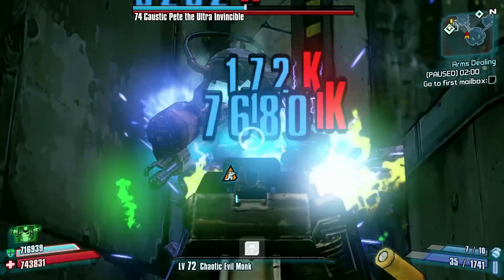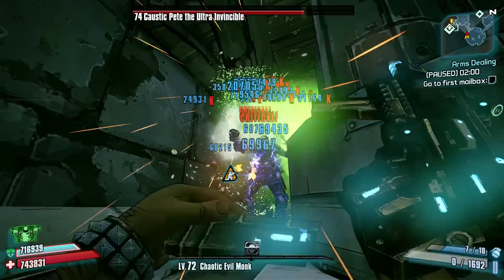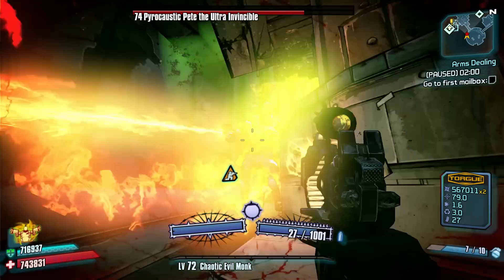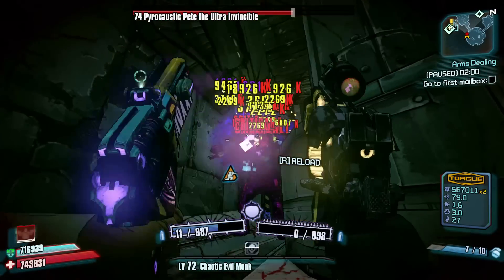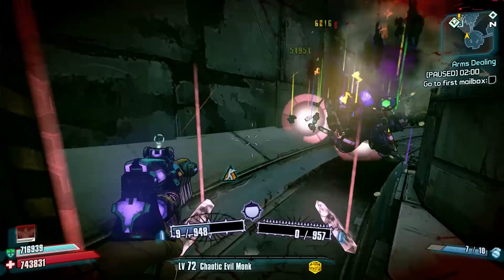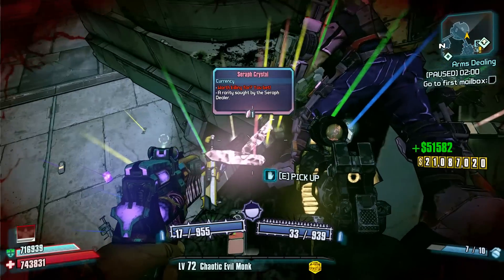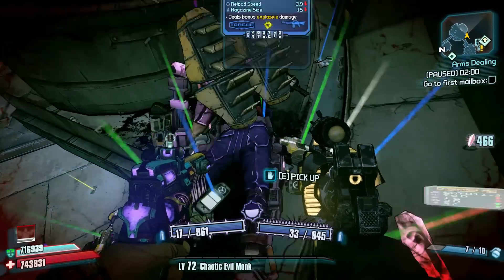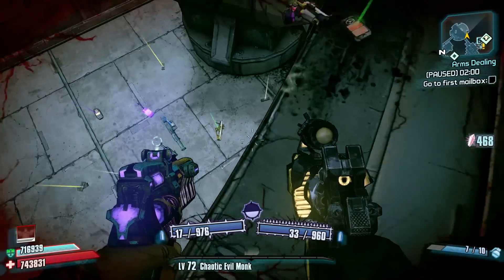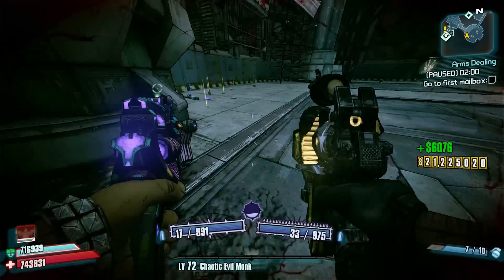He will just stay there shooting and glitching out a little bit, but you will be able to shoot him. It might take a bit longer for you than it does for me because I'm on normal Overpower Zero with Overpower 8 weapons. Just keep your fingers down on the trigger and he'll die pretty quickly. There you go, he's dead — enjoy the loot, get the seraph crystals. It's quite a good way for farming legendaries, as he has a good drop rate on legendaries as well as seraph weapons.